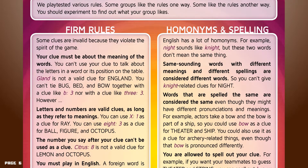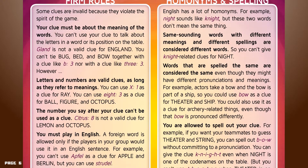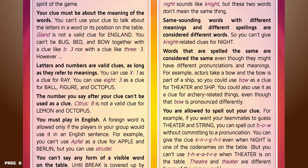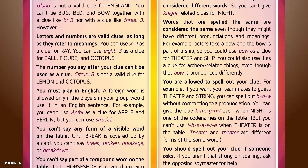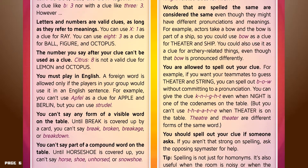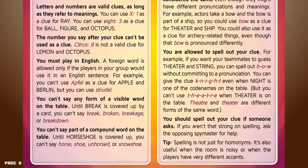The number you say after your clue can't be used as a clue itself — "citrus, 8" is not a valid clue for lemon and octopus. You must play in English; a foreign word is only allowed if the players in your group would use it in an English sentence. For example, you can't use "Apfel" as a clue for apple and Berlin, but you can use "strudel." You can't say any form of a visible word on the table — until "break" is covered up, you can't say break, broken, breakage, or breakdown. You can't say part of a compound word on the table either — until "horseshoe" is covered up, you can't say horse, shoe, unhorsed, or snowshoe.